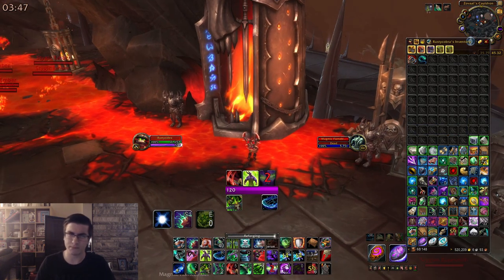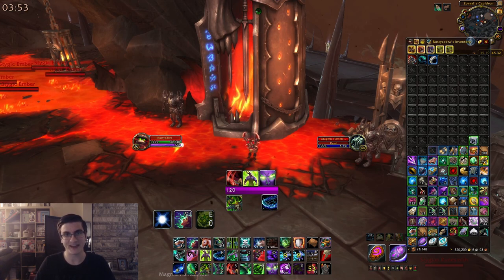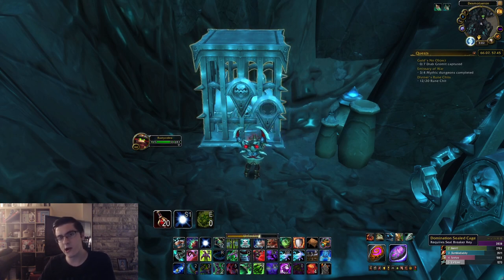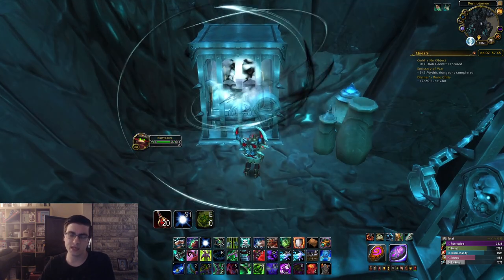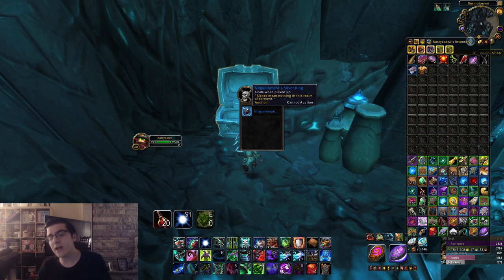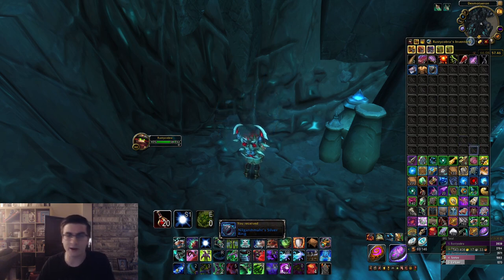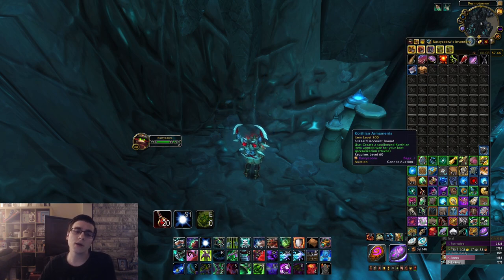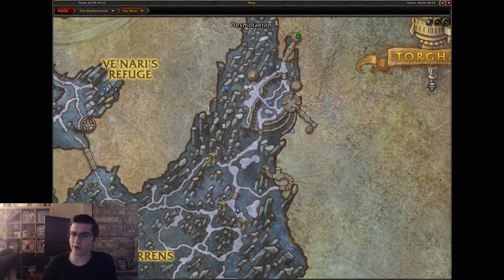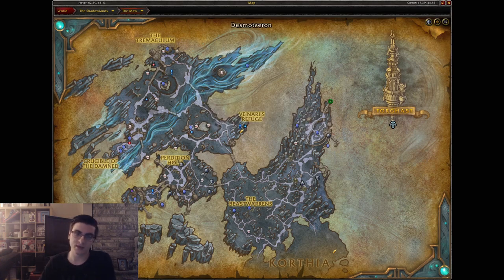That's the Stone Ring — probably one of the more complicated rings to get. The next ring is the Silver Ring, located in a locked chest in the Desmoteran area in northern Beastwarden in the Maw, opened in patch 9.1 — it's where the Sanctum of Domination raid entrance is. I definitely recommend bringing a group of two or three other players, as there are a lot of elite mobs and a high-health rare you'll eventually have to kill.